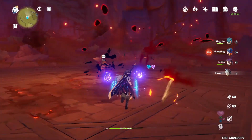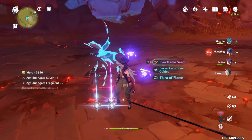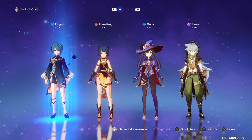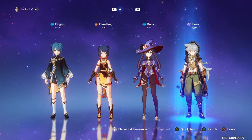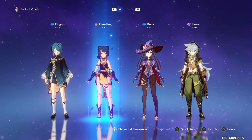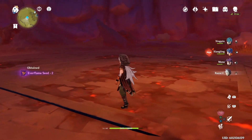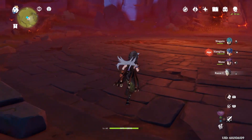We almost took him out in one phase. It just took a decent amount of time to get him to do the animation again since I'm not too familiar with it. But yeah — this is the build I'm using. I'm running a level 50 Zhongli, level 50 Mona, and level 40 Xingqiu who will soon be level 50. Razor is almost at 35 and I already have the materials to get him to 70 instantly. I could use Fischl with Razor, which would work well with Xingqiu.